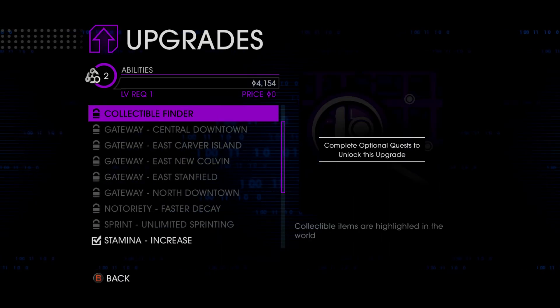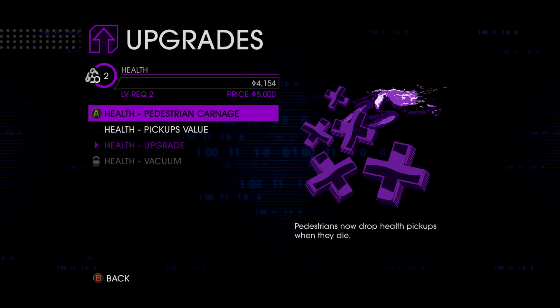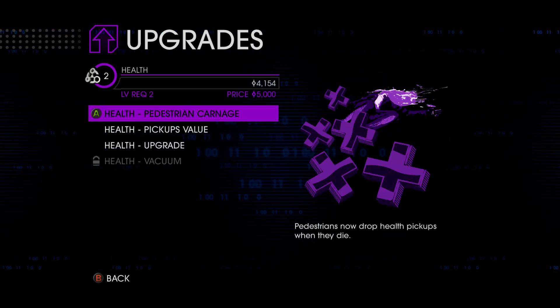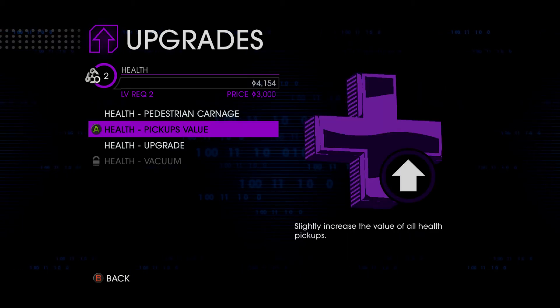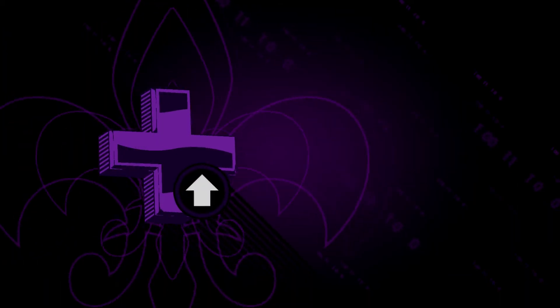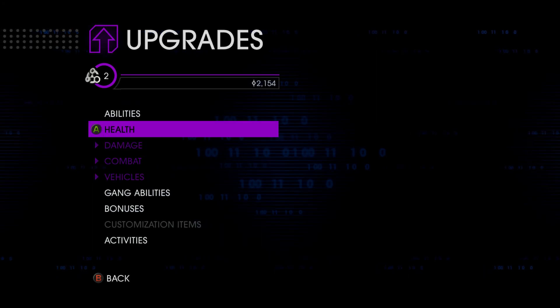Abilities - stamina increase. Very important if you want to keep running. Let's bump it into health. Health pedestrian carnage - pedestrians can drop health pickups when they die. No. Health pickup value - no. Health, increase player's health. Yes.